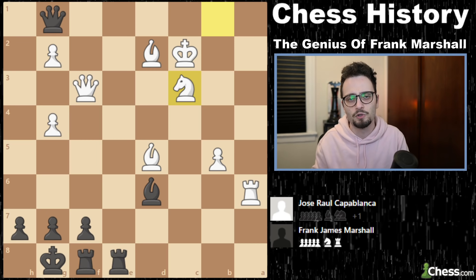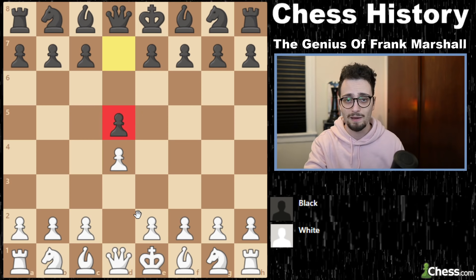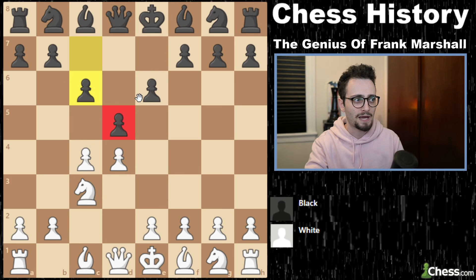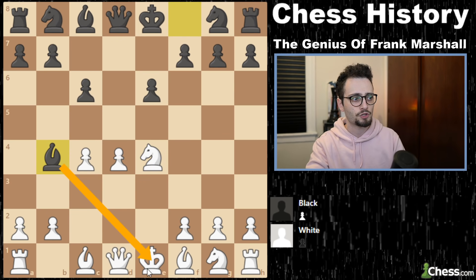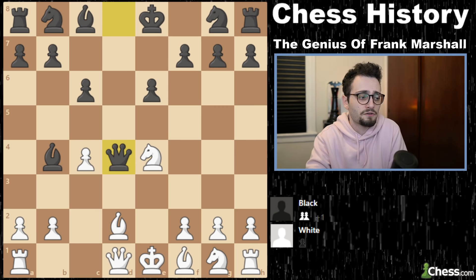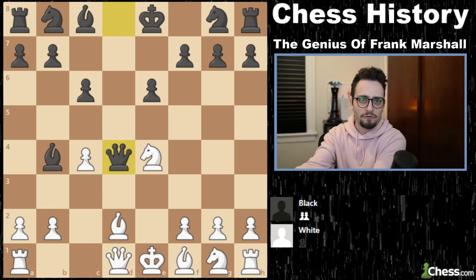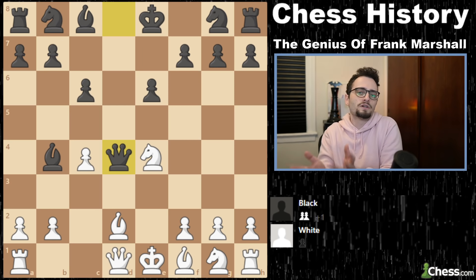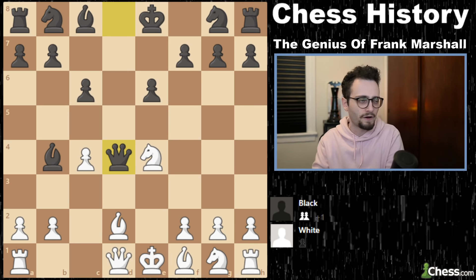Frank Marshall has long-lasting contributions to the game of chess in terms of the theory that he brought. There are many Marshall gambits. There is also this Marshall gambit in the Queen's Gambit: D4, D5, C4, E6. When Black plays the triangle defense, you can play E4. This is known as the Marshall gambit because there are lines where, after check, you lose the pawn on D4. And it's incredible that the stuff they played in 1915, 1920, 1925 has been perfected to this day and is still played very frequently.